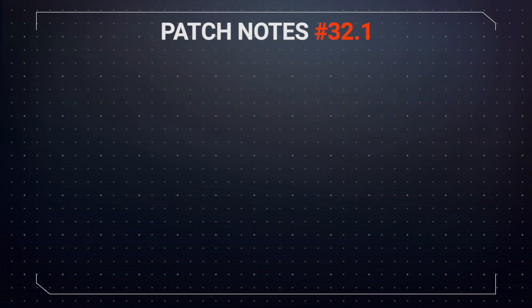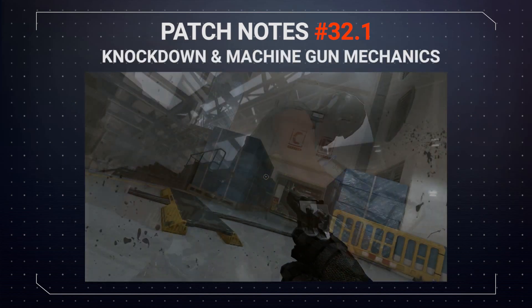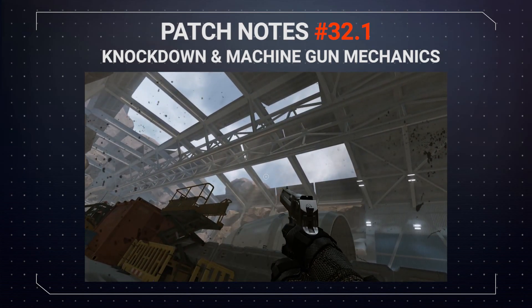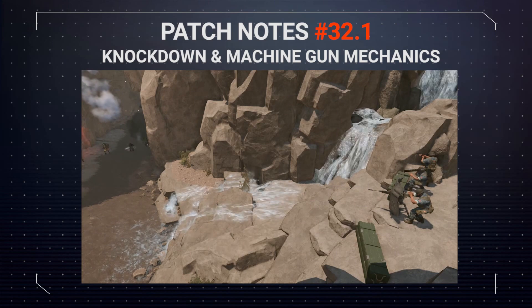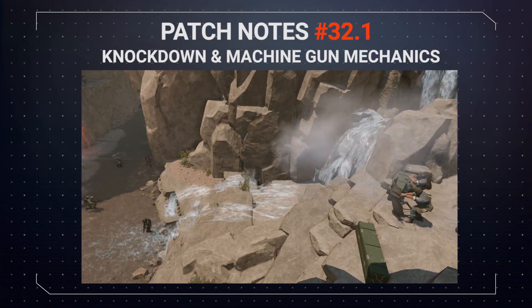Now onto the gameplay improvements. First of all we've got an improved knockdown mechanic, which makes it easier to aim and kill enemies when knocked to the ground. On top of that we've also added a 1.5 second delay to the enemy mounted machine guns, making them less overpowered and more fun to play against.